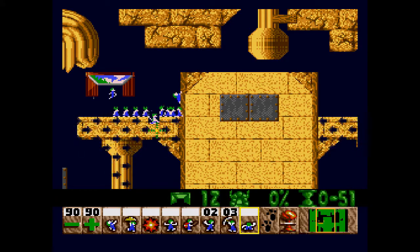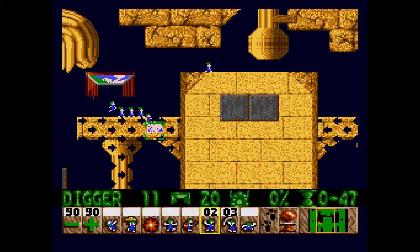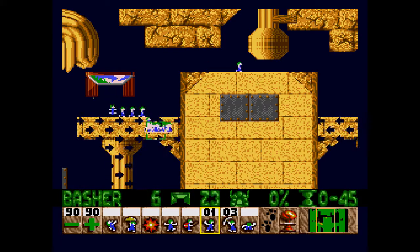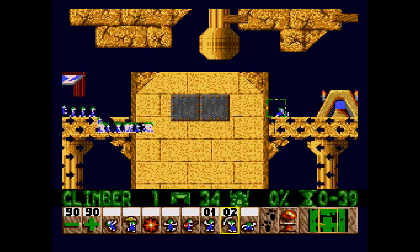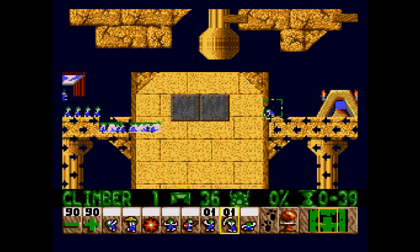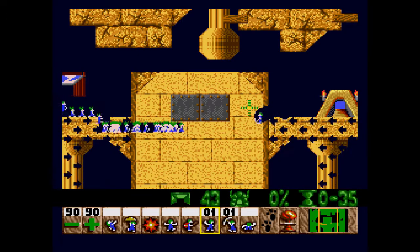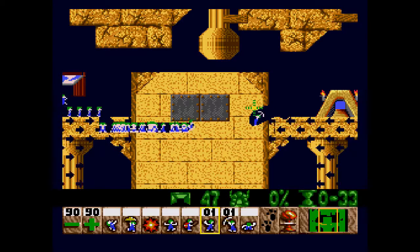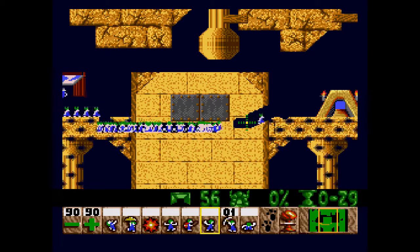We're gonna need to dig early on so that the lemmings that turn around just end up in the digger pit rather than careening into their death. I think that should be low enough to dig through the terrain and steel. I want to make sure I can dig low enough so that way the steel lets him turn around.